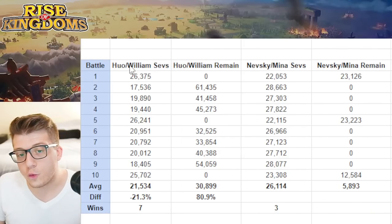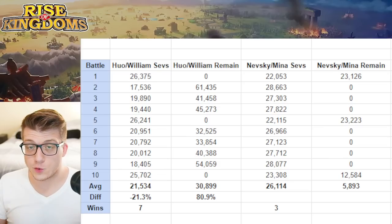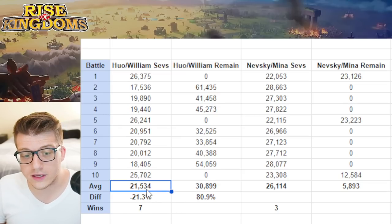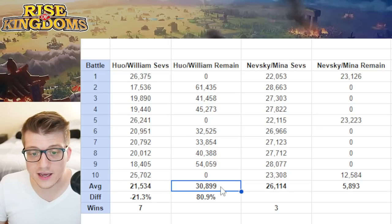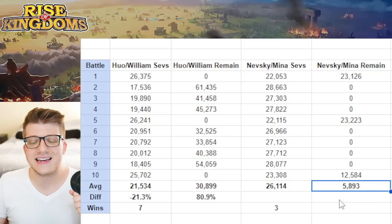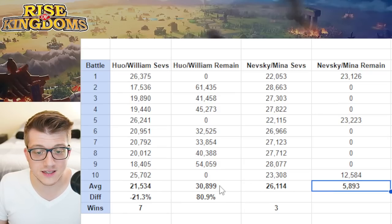Next, Hua with William against Nevsky with Minamoto. Nevsky Minamoto is extremely good at 1v1s, and Hua is very good too because his damage factor is insane, but William kind of isn't — he only has a 1,500 damage factor hitting one target. On average, Hua William had 21,500 severely wounded units versus Nevsky Minamoto's 26,000. Hua William had 31,000 remaining on average; Nevsky Minamoto had 5,900. Hua William won seven out of ten times.